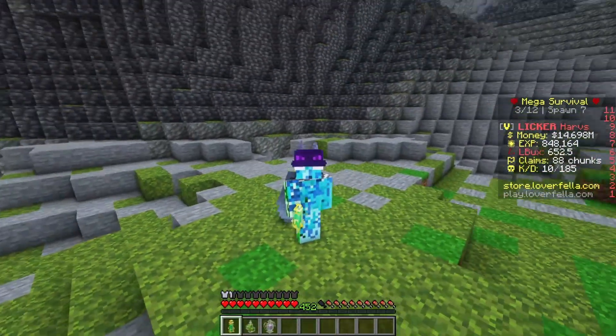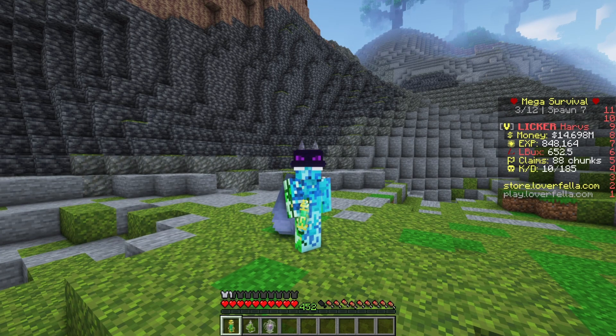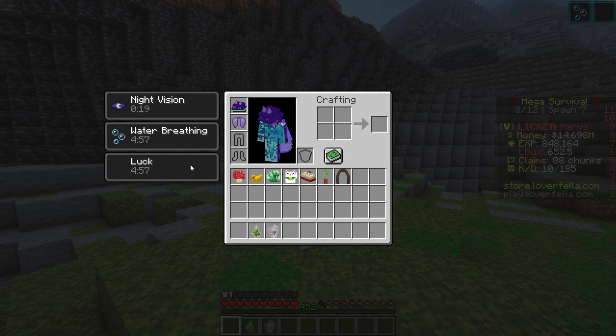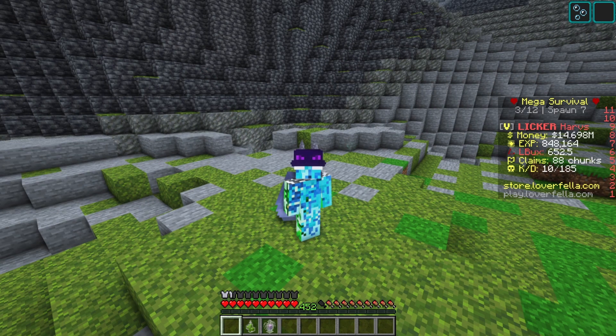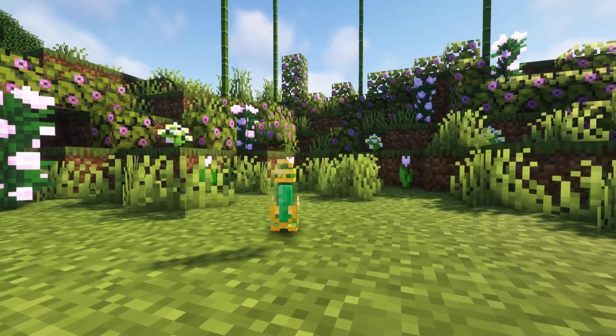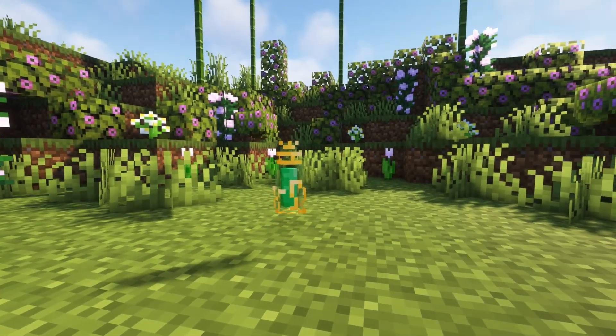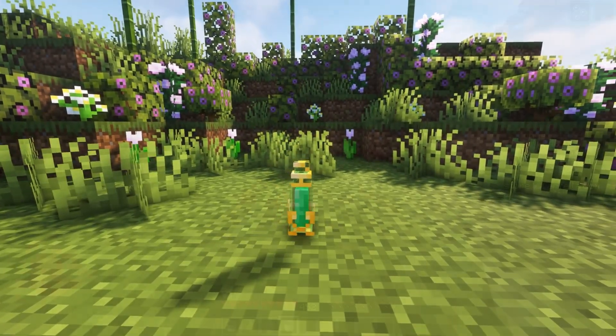Now we have three potions. The first one is the Essence of Luck and it gives us Luck, Water Breathing, and Night Vision for five minutes. Although this potion kind of becomes obsolete because of the new hat in the crate that gives infinite luck effect, this item can still be pretty helpful if you're trying to get a little bit of luck but don't have the money to invest in a 1.5 million dollar helmet.